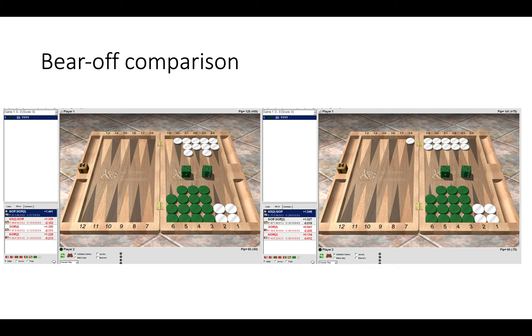Because white's home board has been crunched, you can be more aggressive on your bear off as green and take off three checkers, since your opponent does not have the home board to contain you should he get a late shot. Whereas on the right hand side, white's home board is stronger and the timing is much better, so there it's simply better to take only one checker off.